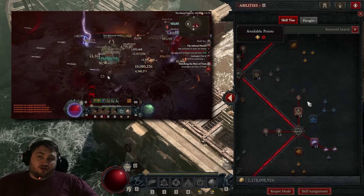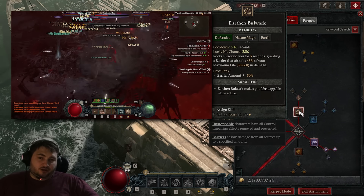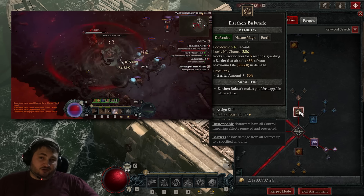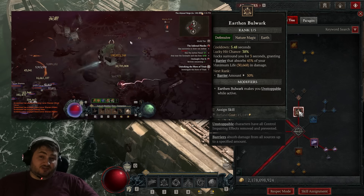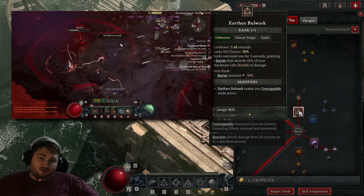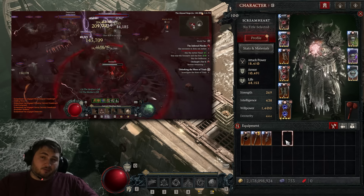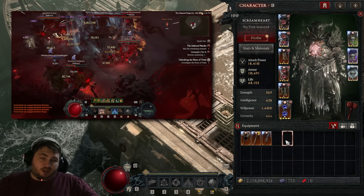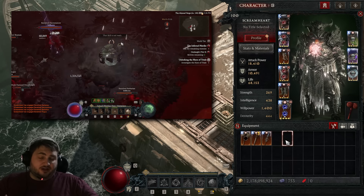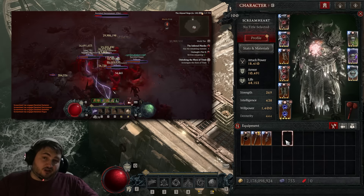We have so much nature magic cooldown reduction that we're able to use Earth and Bulwark extremely quickly — my cooldown is 5.48 seconds with Lucian on, not Harlequin Crest. Considering it lasts 3 seconds, we can get almost permanent uptime without Symbiotic or Nature's Fury. It's also possible to put a Defensive Temper on your pants to reduce this even further or increase the duration. If you want a more detailed breakdown, click the link underneath the video to go to my Mobalytics profile where you can see all of my builds and a full stat breakdown. I'll put out another video once my gear is more optimized and let you know if I find anything that makes it even stronger.